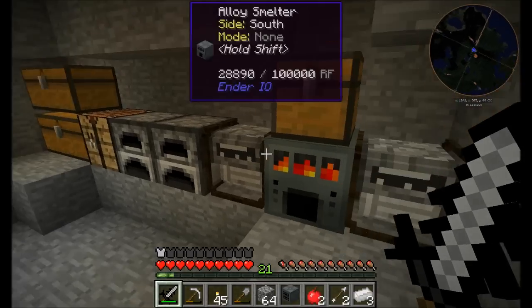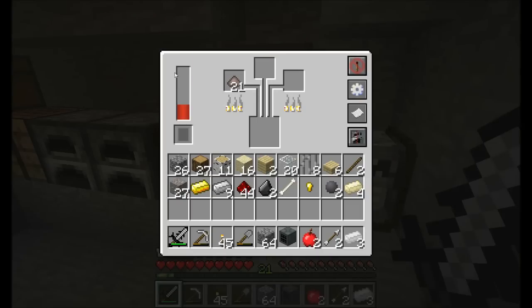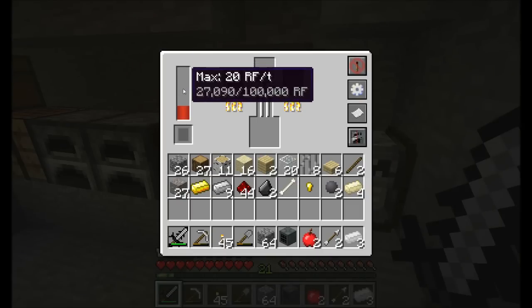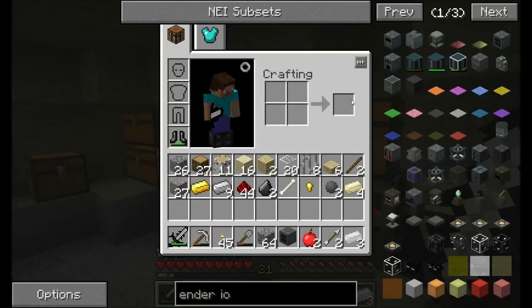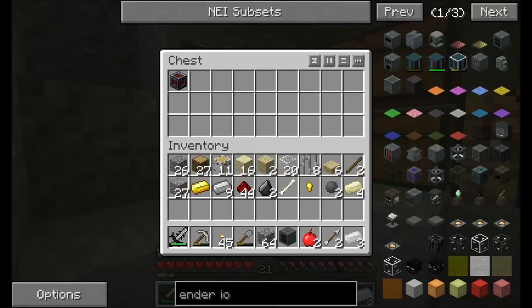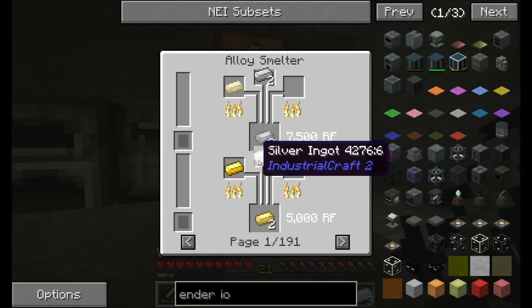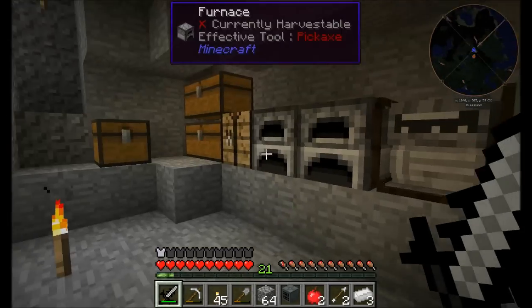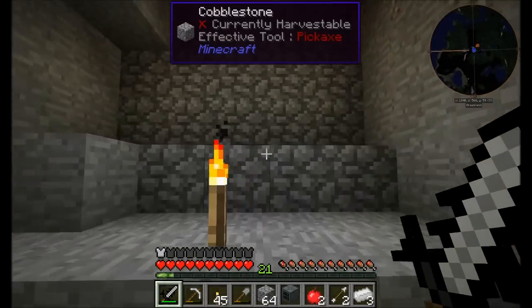Overall I feel like this is a pretty nice start. I wasn't entirely sure how good this would work out to be, but it is pretty nice. One of the things I'm going to probably work on next episode is another form of power generation so that we can store this a little bit better. The good news is that we can also use this alloy smeltery to get ourselves some mixed metal ingots like invar and electrum. All I've got to do is cook up a little bit of gold and silver and then I can start making some really nice stuff. The alloy smeltery is a nice way to get started in some nice advanced Thermal Expansion stuff early on. We've got that up and running.